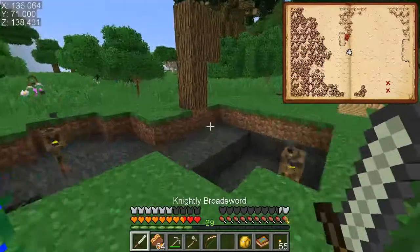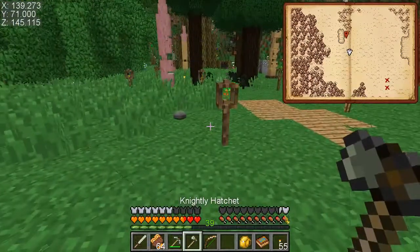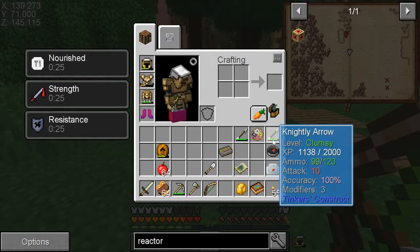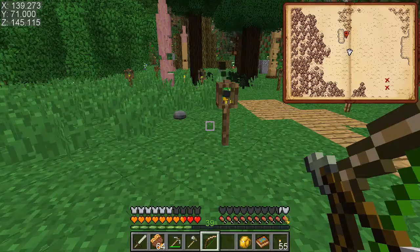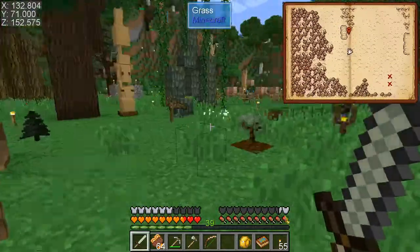But we got a knightly broadsword, a knightly pickaxe, a knightly axe, and two knightly arrows — I only made two. The third bronze arrow I just left, because these have so much more durability I don't think it'll be a big issue. They don't have the dents anymore so they won't retain durability as easily, but still.